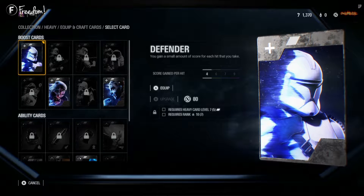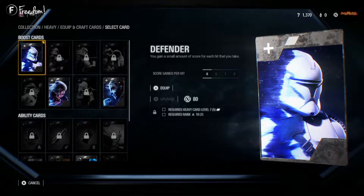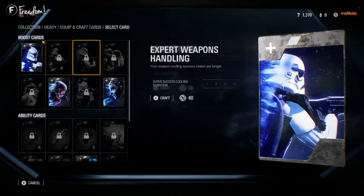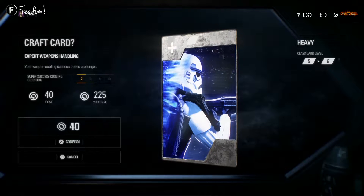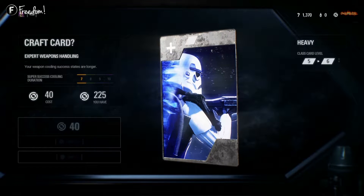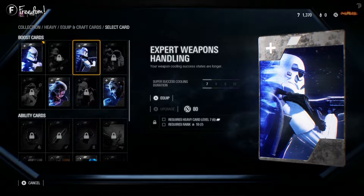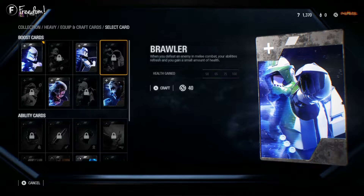People who pre-ordered got some free level 4 star cards, and they're pretty hard to play against. Since I'm starting from the bottom, I'm unlocking level one cards right now. I played most of Friday afternoon and Saturday morning for a couple of hours.